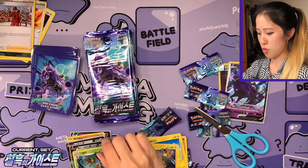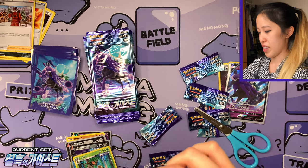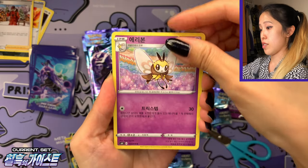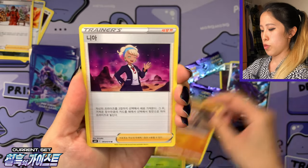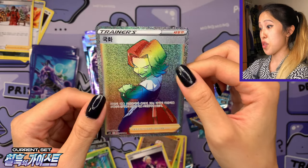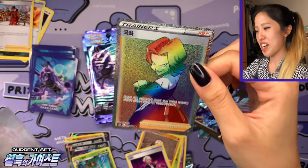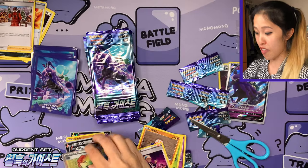So much spotlight for Rillaboom and Cinderace previously — now there's a lot of Inteleon love in the latest sets, especially Eevee Heroes. But honestly I'm still not tired of Jet Black Poltergeist no matter what the language. We have Clobbopus — and wow, there's our secret! I have never pulled Agatha before; I've been pulling a lot of rainbows lately. Smash that like button for our only secret rare — that makes up for not pulling a secret from the box!